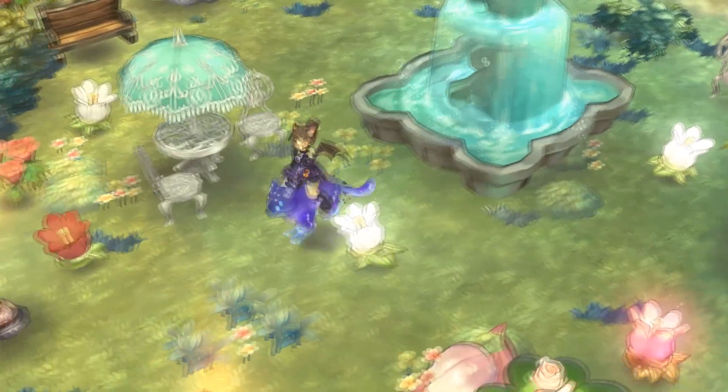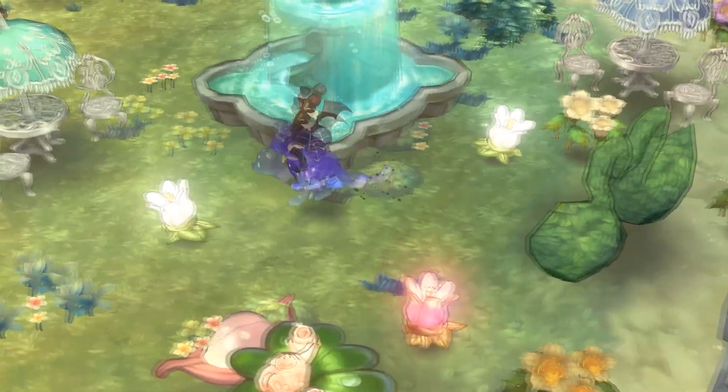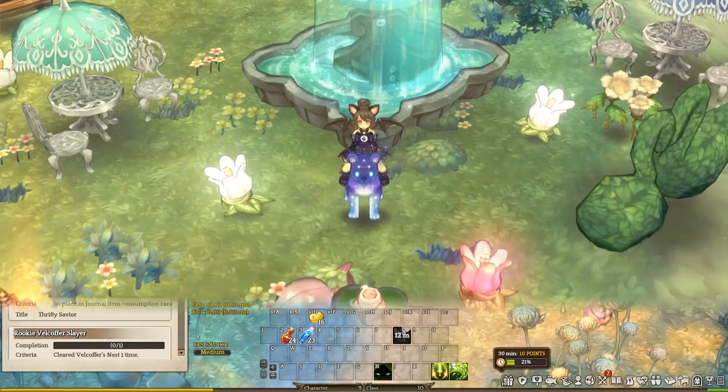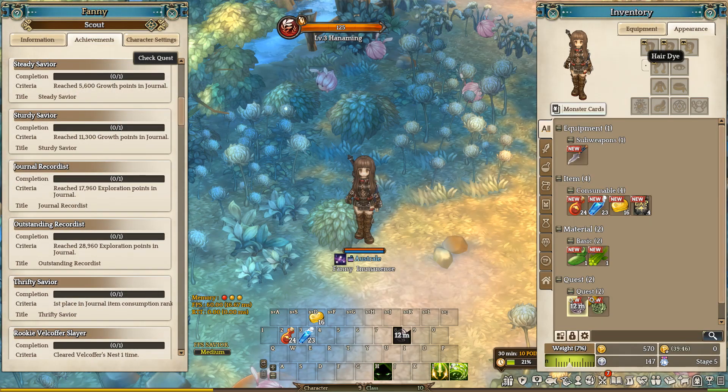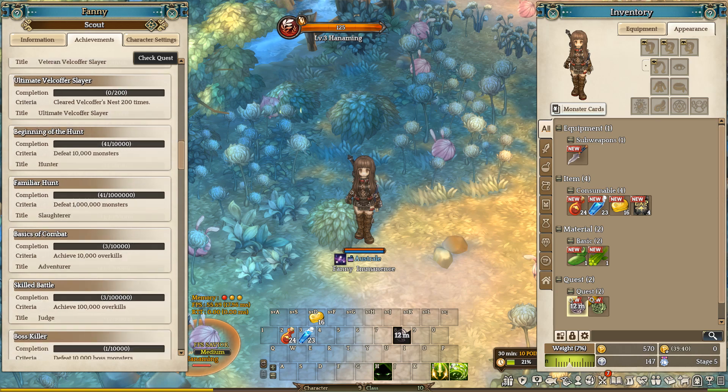Here in the video description I will put the timestamps so you can jump to the hair color you want. To change your hair color you go to your inventory, Appearance, that is this little dot here next to the wig icon. This is a brand new character so I don't have any options.